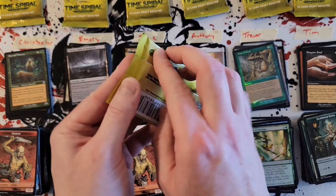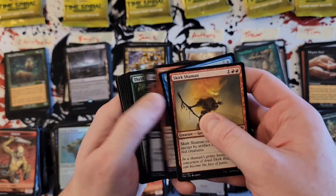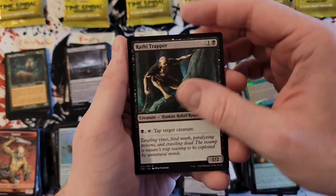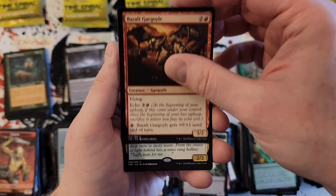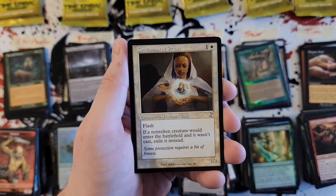Tim, you are up — come on, let's do this. Get one of the bigger old bordered hits, we're getting closer to the end of the box, one needs to pop its head up. Saffra Eriksdottir and Containment Priest.